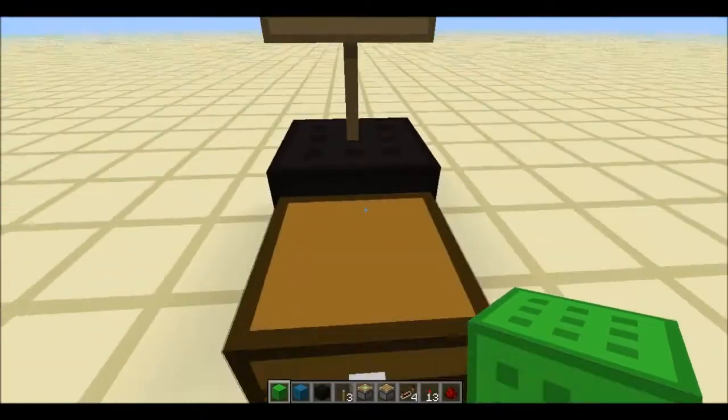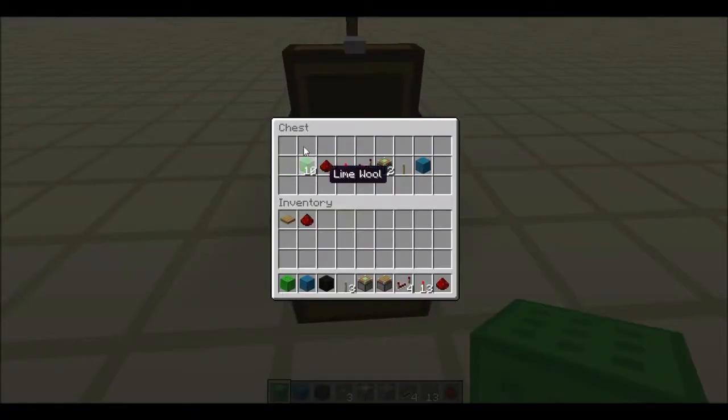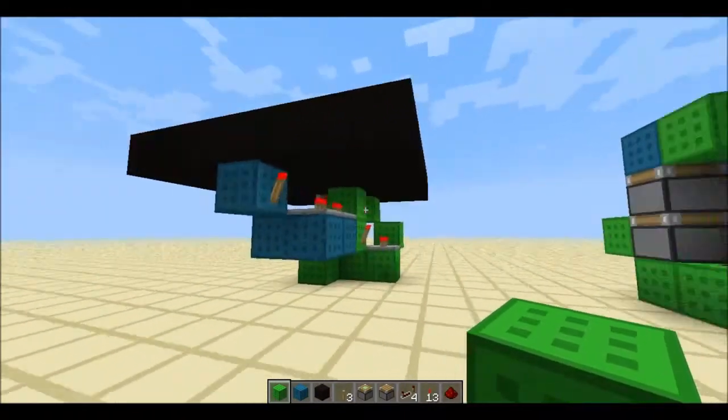I made a little chest over here with the things you'll need. You're going to need ten pieces of any block you want, four pieces of redstone, three redstone torches, two redstone repeaters, two sticky pistons, one lever, and one piece of a pushable block.